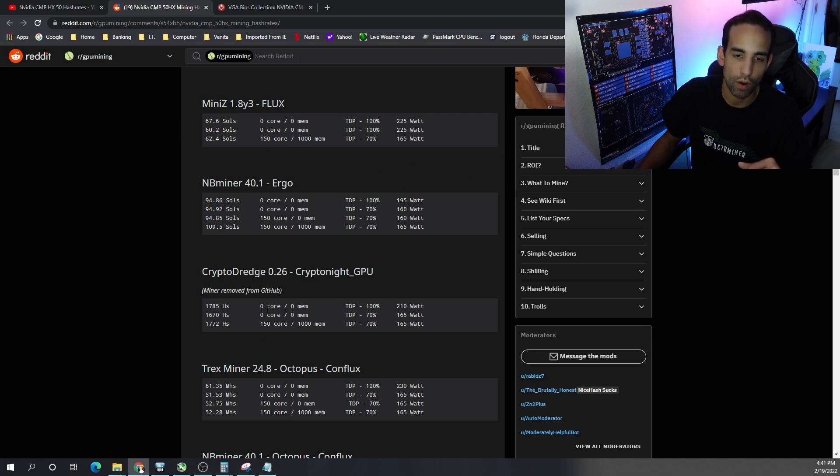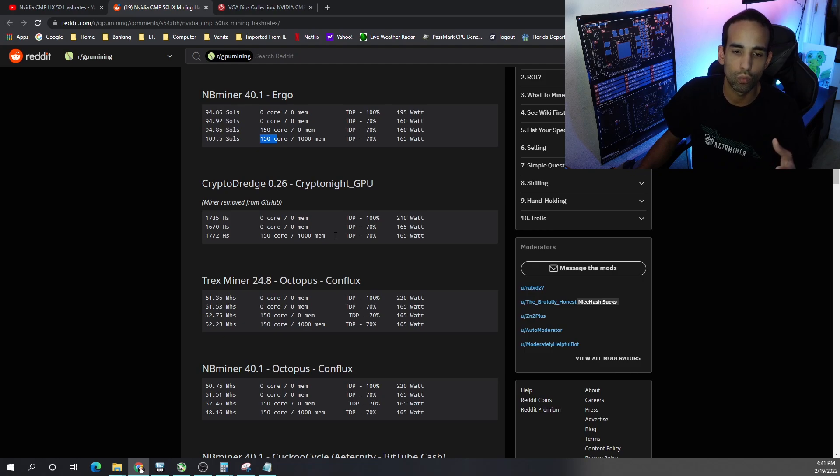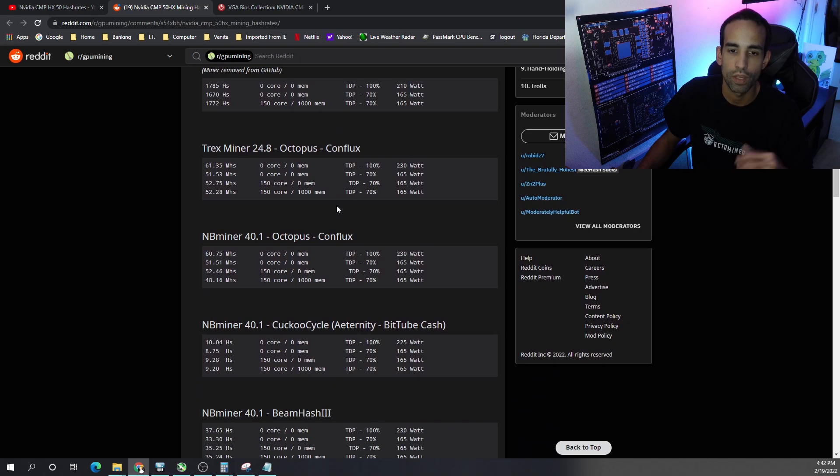For Ergo, a coin that has kind of fallen socially in the crypto mining community, I got about 109-110 sols at 165 watts — 70% power limit, +150 core, 1000 mem. CryptoDredge was the only miner that worked for the CryptoNight GPU algorithm — Rio, Conceal, Equilibra — because XMR-Stak would not work with this GPU. I got 1772 hashes at 165 watts with +150 core, 1000 mem. For Octopus/Conflux I got 52.28 megahash at 165 watts. NB Miner showed decreased performance over T-Rex there.